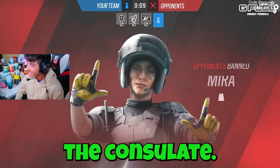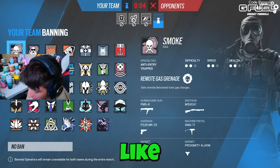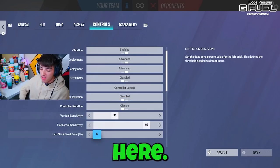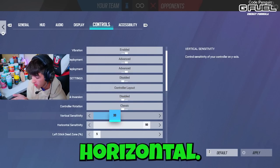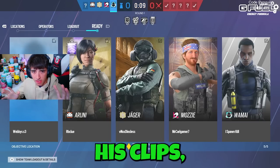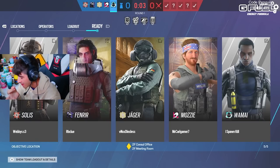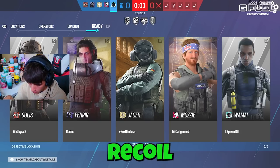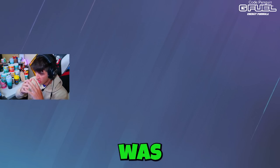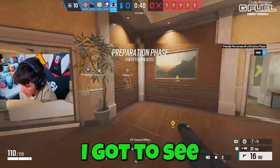Oh, we got Consulate! I haven't played the new Consulate yet this season. I played it on test server a decent amount, but I haven't actually played it enough on ranked. This is the sensitivity we're working with: 90 horizontal, 33 vertical. I always love a high horizontal. In his clips, he was using Yana G36C, Modsy, Warden, Knock — so he was using low recoil weapons, so I really don't think he was mouse and keyboard, Zen, or Cronus.